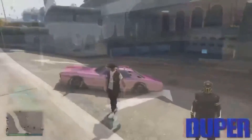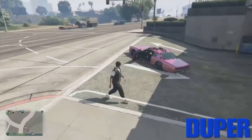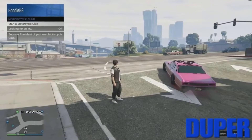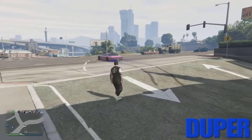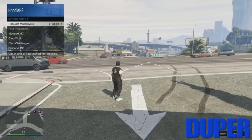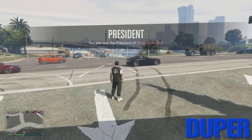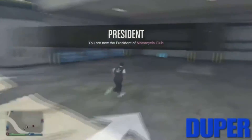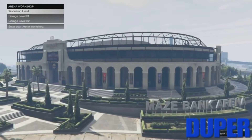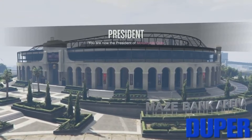Now switching to the duper's perspective. Your friend is glitched out and off the radar. He is going to jump into any random vehicle that you pulled out of the arena or called out and drive a little distance away. You are going to register as an MC president, then go into your MC options and request a fagio. Nothing should happen — that is perfect. Once you request the fagio and nothing happens, you're ready for the next step.